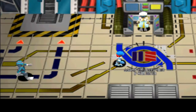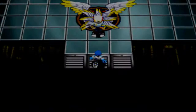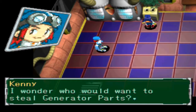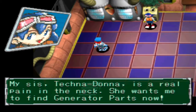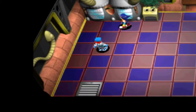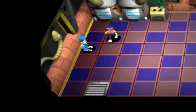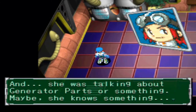Before I set out, I want to check out the Tamer's Club real quick - I think something happens now. A cutscene plays: a girl named Kim talks about going back to the Device Dome because her sister Tectana is a pain in the neck. She wants Kim to go find generator parts. I wonder who would've wanted to steal them.